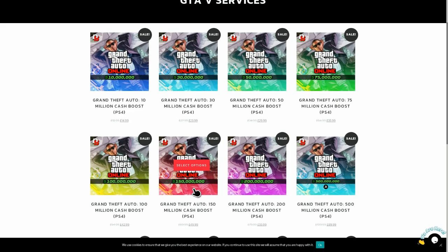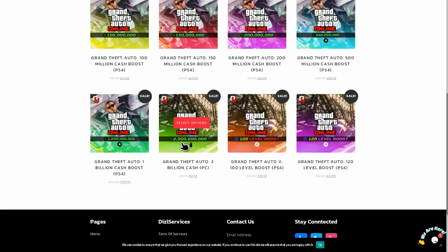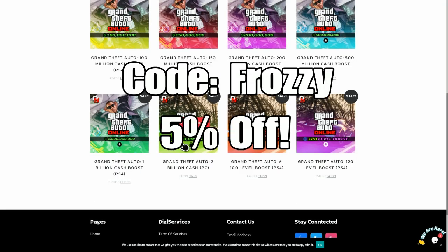Alright, today's video is sponsored by Dizzle Services, so make sure you do check them out — links are down below in the description. They get way cheaper deals than what Rockstar will ever offer, so make sure you check them out. For your first purchase, use code FROZZY to get 5% off.